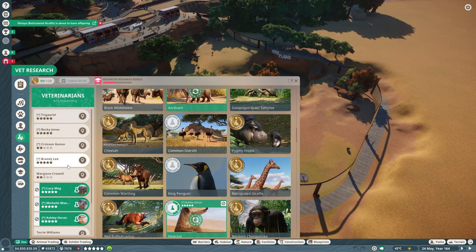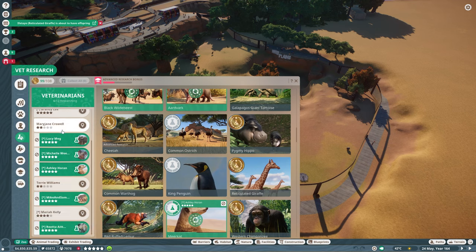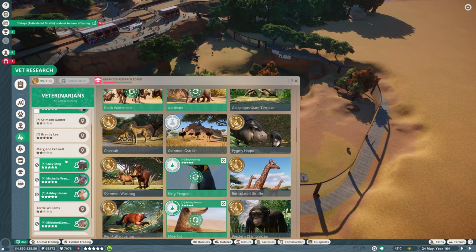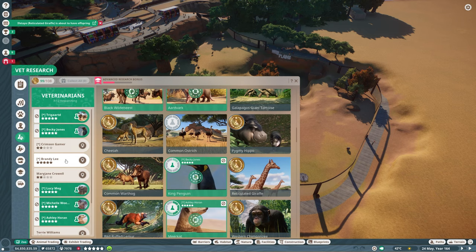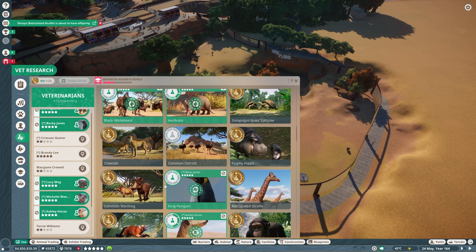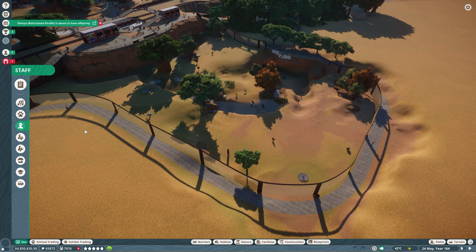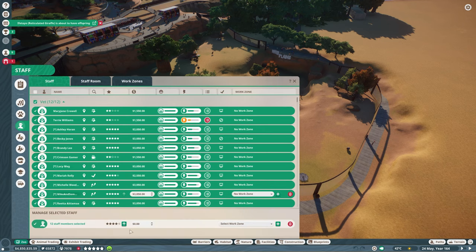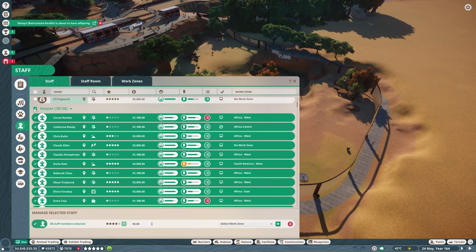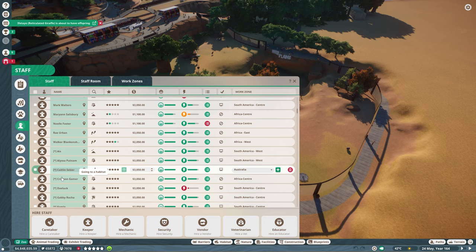We have so many animals that need researching. The king penguin has had no love so far. Let's get Trigart on the black wildebeest, and Becky Jones on the king penguin. How about Brandy Lee on the common ostrich — I can't believe I haven't researched the ostrich yet either. And then some of these guys need to upgrade their level. Vet — oh beautiful, I can do that, and it automatically does it. Wonderful. Keepers — boom, there you go. Love it. I don't know why it didn't occur to me sooner that you can just do that.